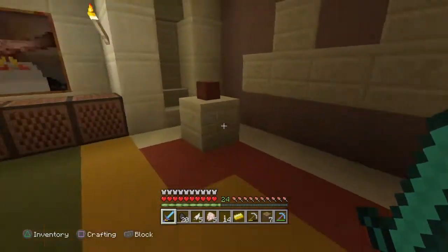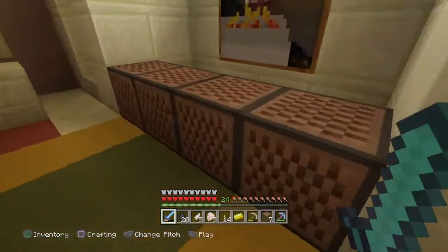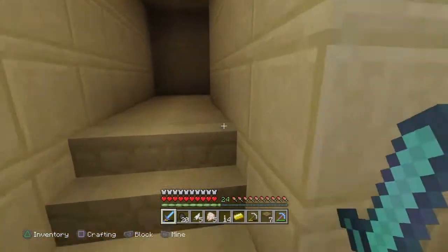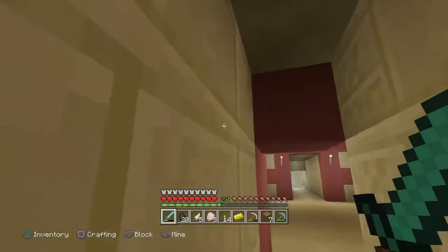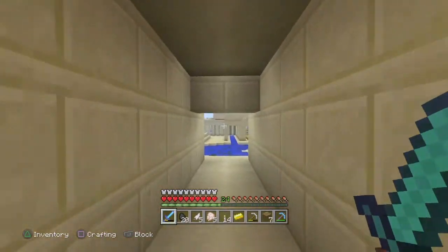This is the burial chamber. There are canopic jars, which is where they used to store the main organs — pretty gruesome. And there are mummies. You're pretty limited with what you can do in this game sometimes, but there you go — there's the interior of one of the pyramids.